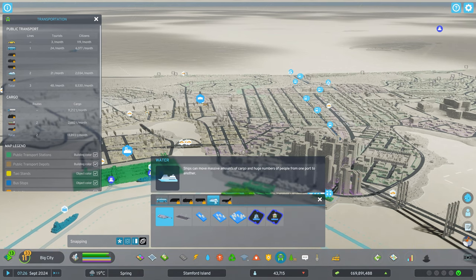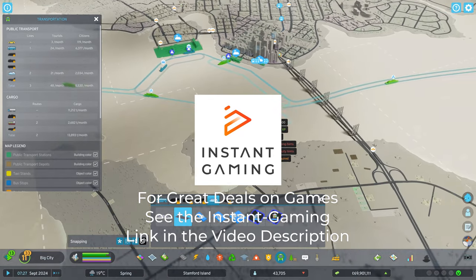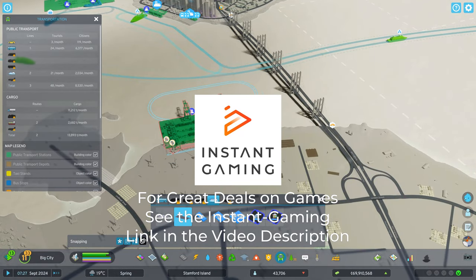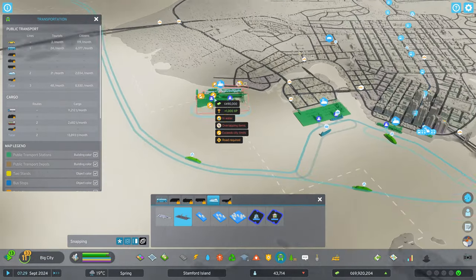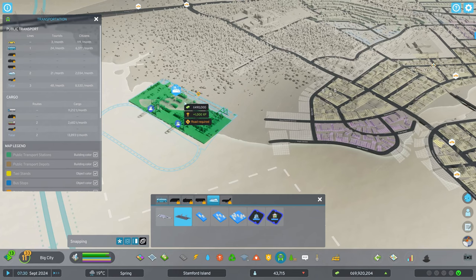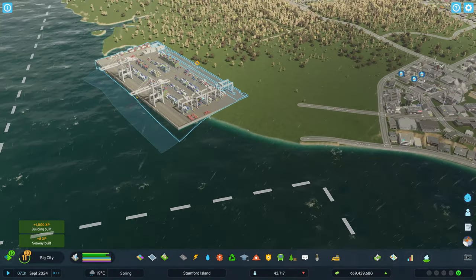Then go to transportation, go to water, and what you want to do is build a cargo harbor. I already have one. You'd pretty much just build it on the shoreline — I've got stuff there so we can't build it here, but over here you can place it like that.